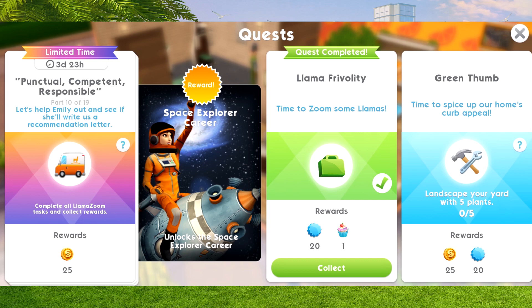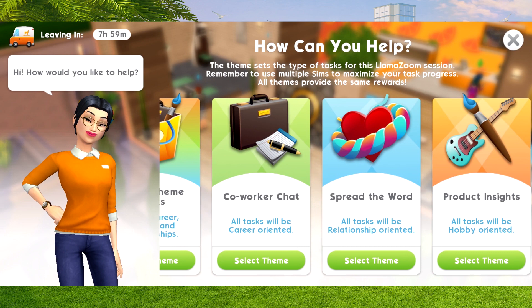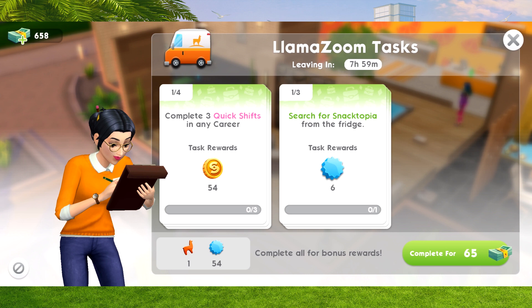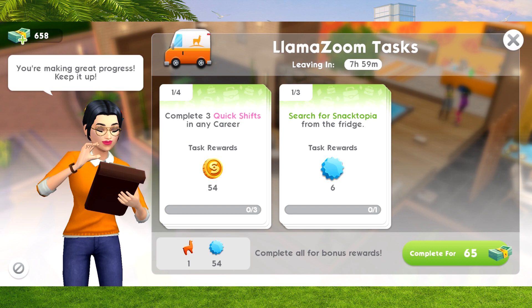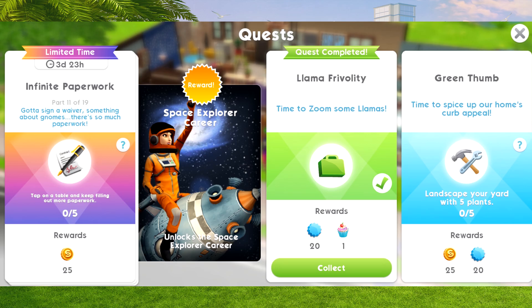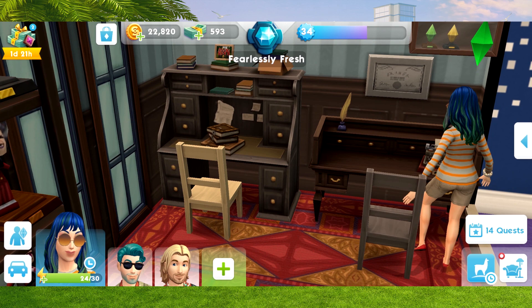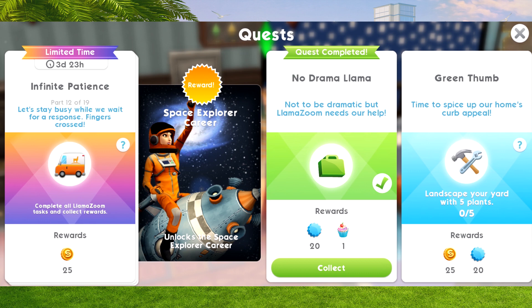All complete! Next, we need to complete another set of Llama Zoom tasks for part ten. Emily has just come back for Llama Zoom, and I'm going to choose career-based ones. Once I've completed all the tasks, I can move on to the next part. For part eleven, I've got to tap on a table and file out paperwork five times. I find the desks and file out paperwork - I need to do this five times in total. Part twelve: another set of Llama Zoom tasks and collect all the rewards.